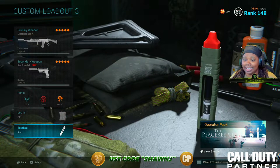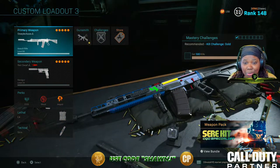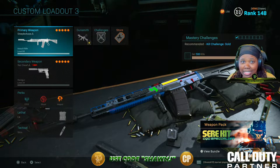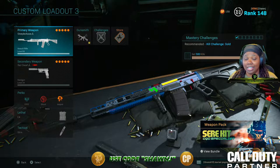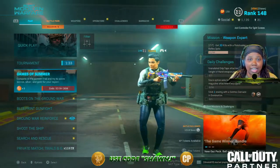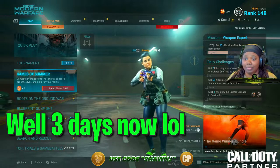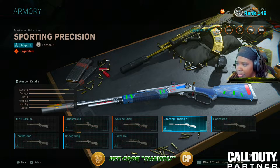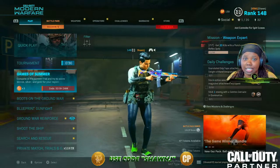My lethal is the C4 and my tactical is a stim. It was super fun doing the Games of Summer — I didn't post a video yesterday because the last event was super hard and by the time I finished it was too late to post. You guys still have five days and nine hours at the time of recording to get gold on all five events. If you just finish the event without gold you get the Mark II Carbine blueprint called Sporting Precision, but getting gold unlocks the GRau, which is one of the best guns in the game.